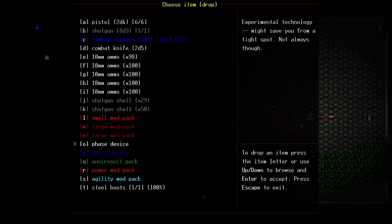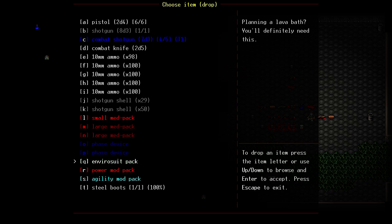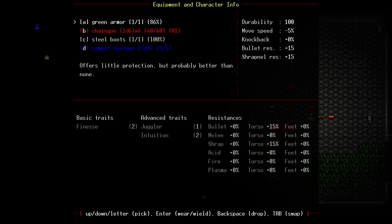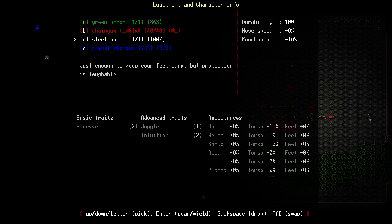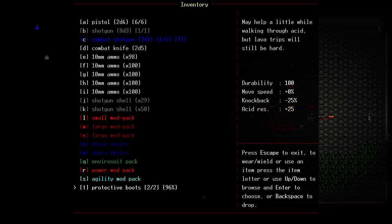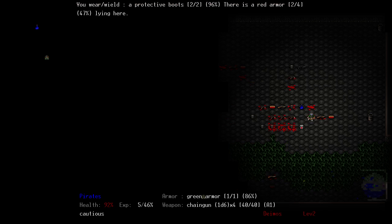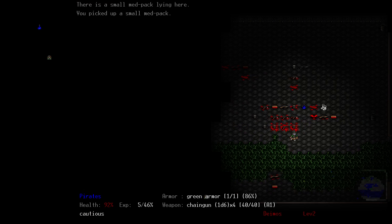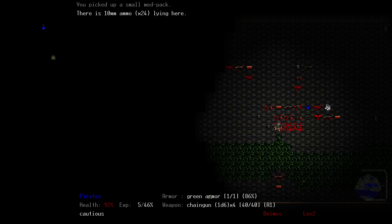We got the envirosuit — we might never need this for lava. Let's try putting on the steel boots and see what that does. Zero resistances now on our feet. I don't really know what the steel boots do besides decrease knockback — apparently nothing, so I'd much rather have the other ones. These also reduce knockback even more and have acid resistance. Okay, let's drop the steel boots — I'm just gonna avoid the nasty stuff anyway.